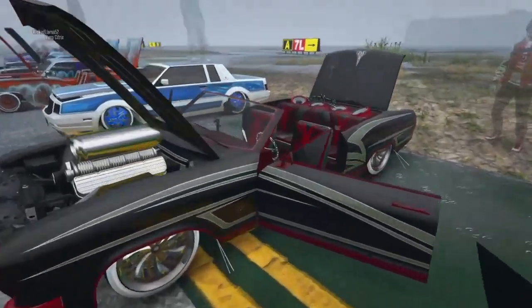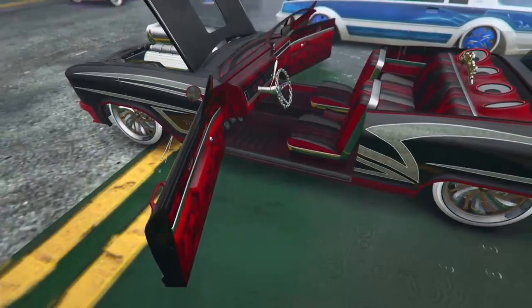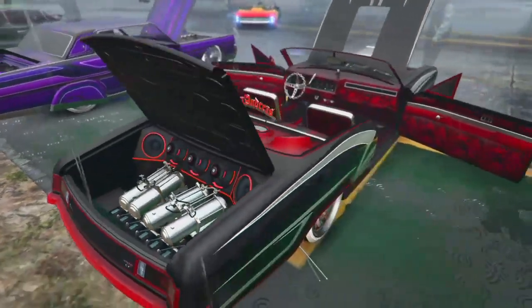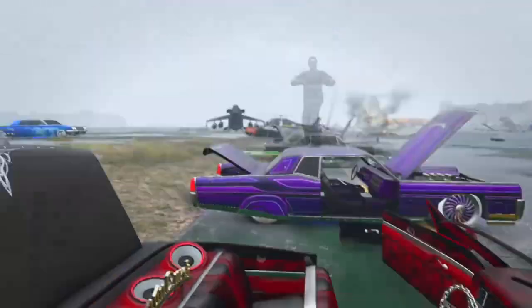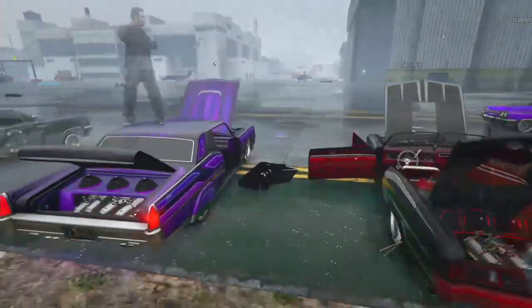This next one is the Buccaneer — a nice black and red and silver version. That's sick, black and red definitely looks really nice. You've got the red speakers, red camo on the inside, and that steering wheel. Awesome — nice one.